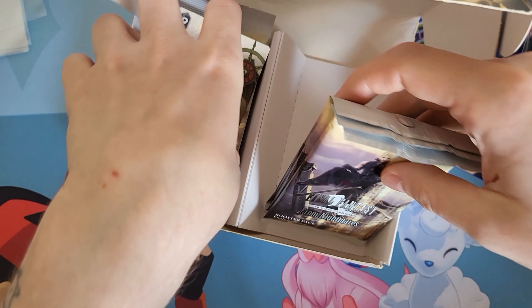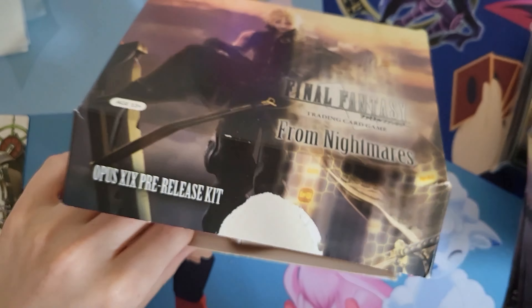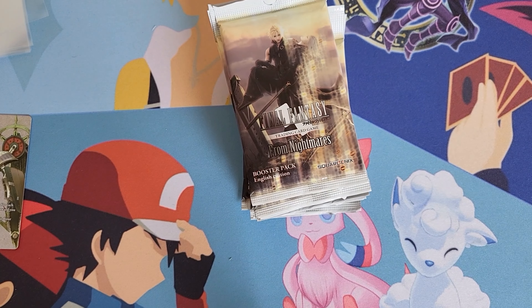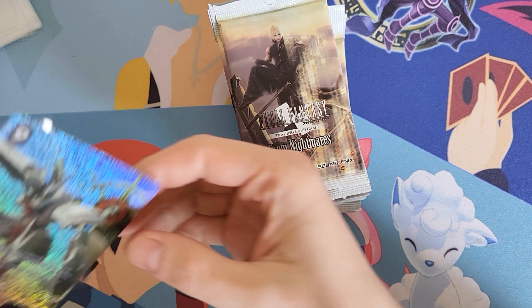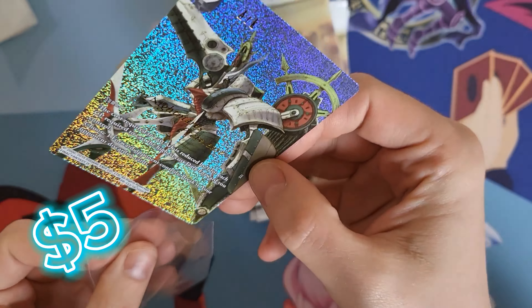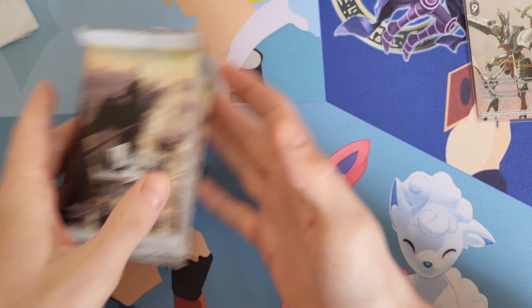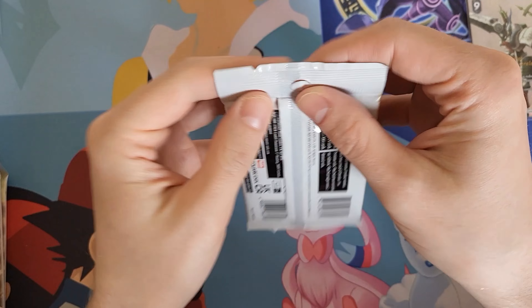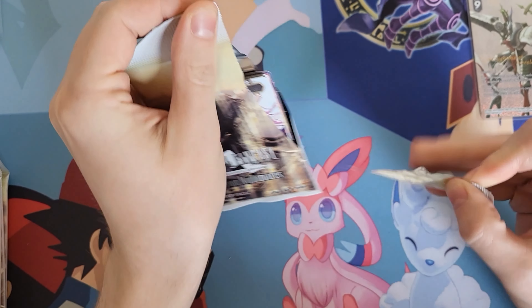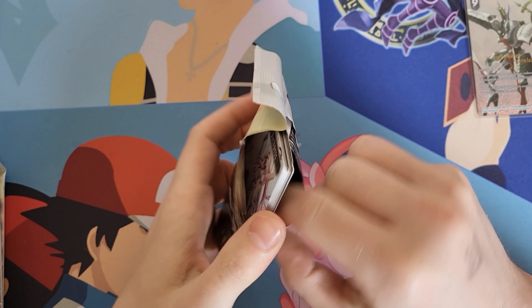I got this box somewhat cheap because it was damaged, which is fine. So once again we have the pre-release arc. I still cannot get over the quality of the Final Fantasy TCG — just the quality of the cards is insane. If we manage to get Cloud today, we will treat it as a Charizard and we will face reveal up in this.